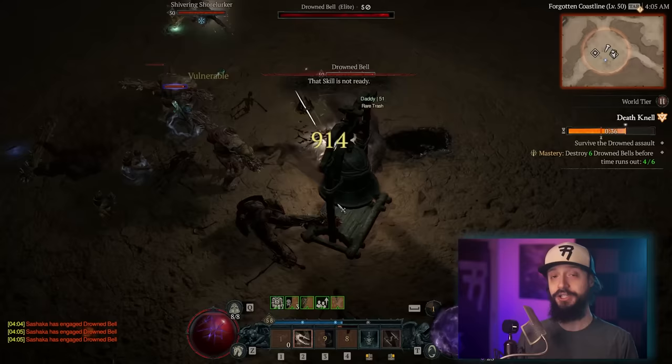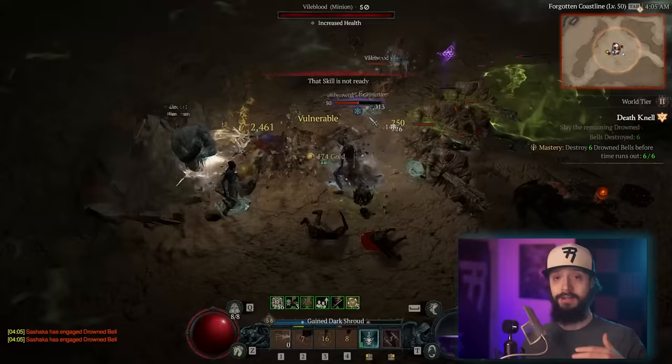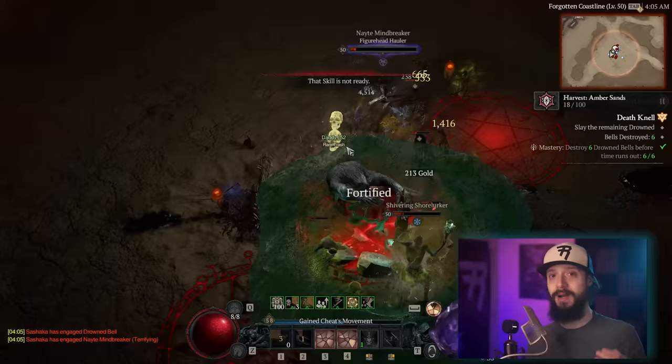The other advantage to doing random world events is other players — it happens relatively frequently that I run into an event that is already started or nearly done thanks to other players. The best surprise is when you come to an event just as it ends and you just get a free chest with obols.